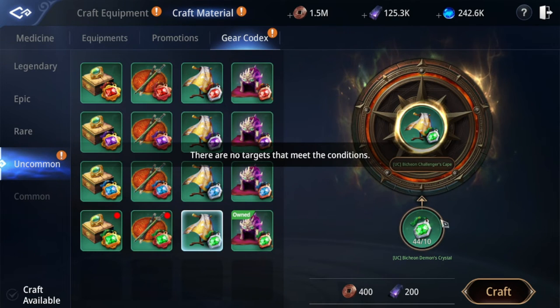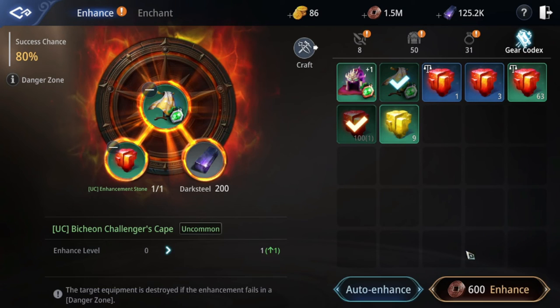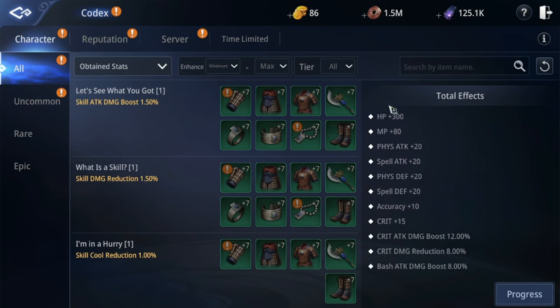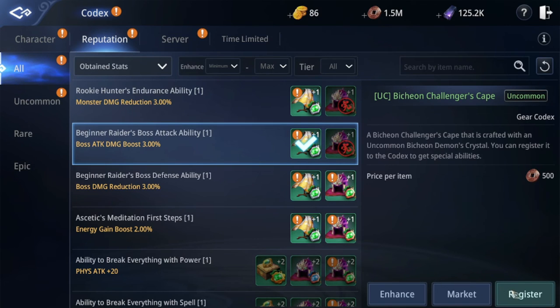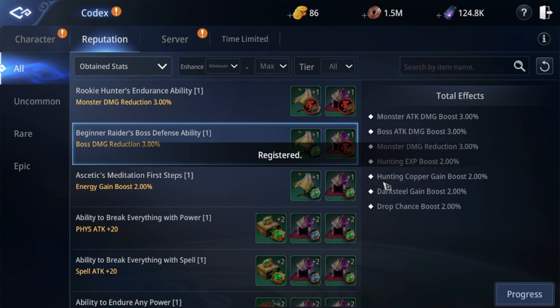Let's try to craft it again and enhance it again. Success! Now I have two of them to complete the codex. I personally don't focus on energy gain boost, so I put it last. This is what I get from the reputation codex.